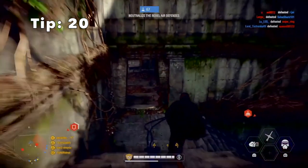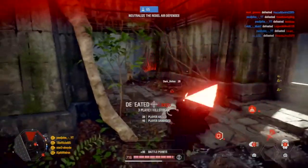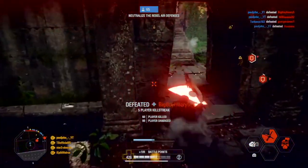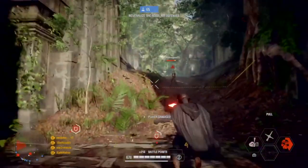Tip 20: Kylo Ren can jump up and use his pull and freeze mid-air. This means enemies will have a harder time shooting at you since you can catch them off guard mid-air and kill them.